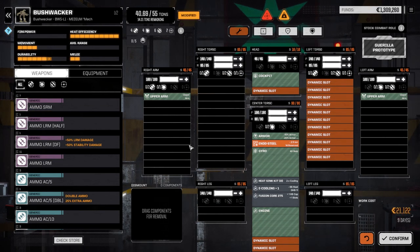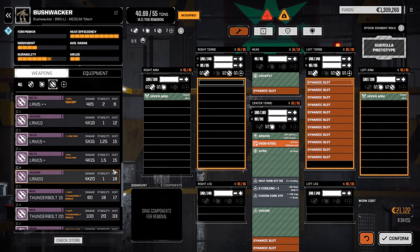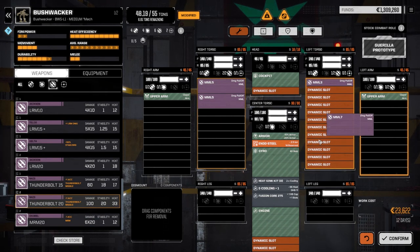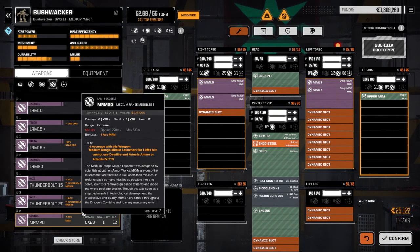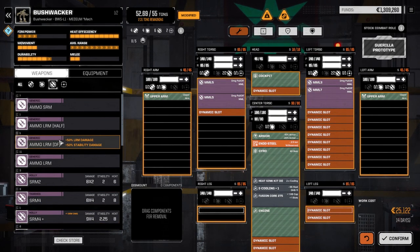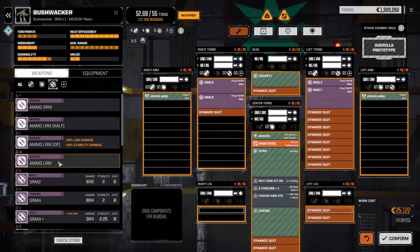First thing we're going to do is go to our missile systems and get all the MMLs we have. We've got two MML 5s which we can put in one torso, and an MML 3 and an MML 7 which we can put in another torso. We've also got the deadfire ammo which we want to use. Since we're firing 20 rounds per turn we're going to need a couple tons of ammo — that's 100 rounds, and regular LRM rounds are 120 so that's about 11 turns of MML fire.